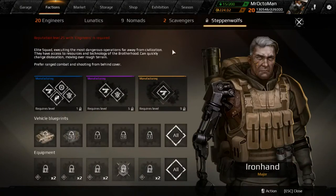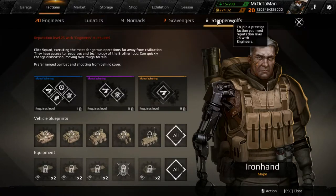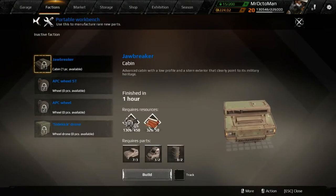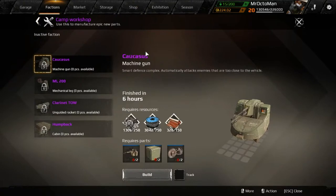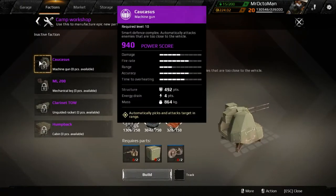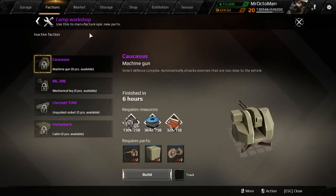Once you reach level 25 in the engineers line you're able to unlock the steppenwolves, as you can see when you hover over the name. In there you can craft more items like APC wheels, the jawbreaker, and sidekick drones, which are only available there. You can also go into the market and buy what you need, or start crafting the carcasses, which is an automatic turret you can mount on your vehicle.